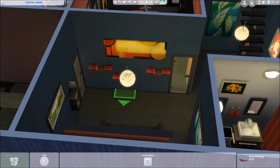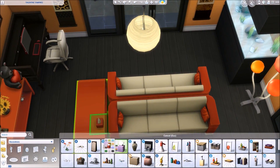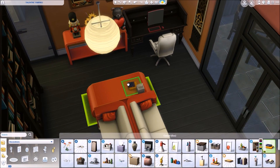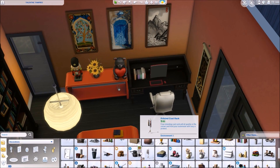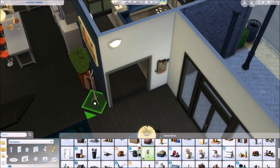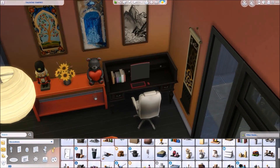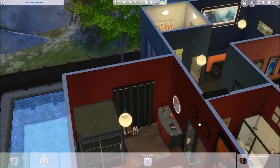Here I put in a few little shelves underneath that awesome painting that I think came from the Dine Out pack. And here I'm just putting more clutter items, because that is one of my favorite things when building in The Sims — actually putting in clutter items and little details that make the build look more realistic and lived-in.